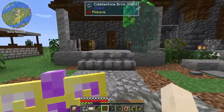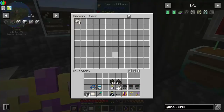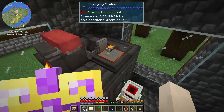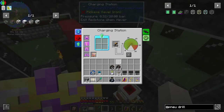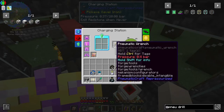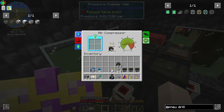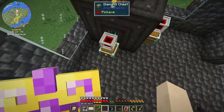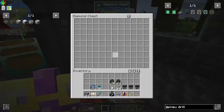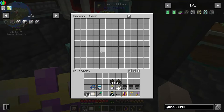Basically I started Pneumatic Craft and I built a little pressure chamber in here with the input and output, a compressor and a charging station. It's actually losing pressure but it is currently making some more compressed iron. Still got eight more to put in there and then it's going to lose more pressure. I think it just took it in.